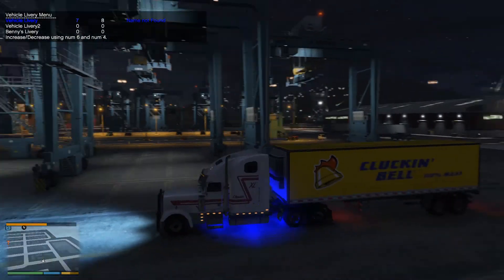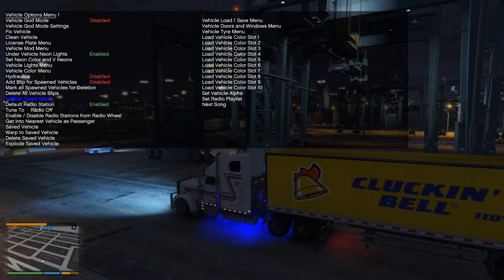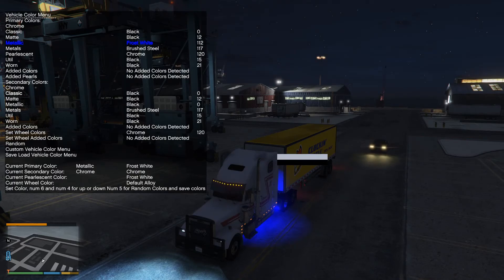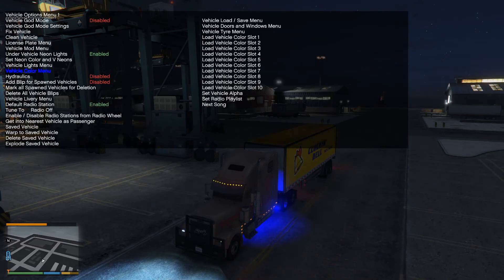You can also hook up to a trailer with this one, and you can change the color of it whenever you've got your color menu up. Let's go black - there you go, change the color of your truck and everything.